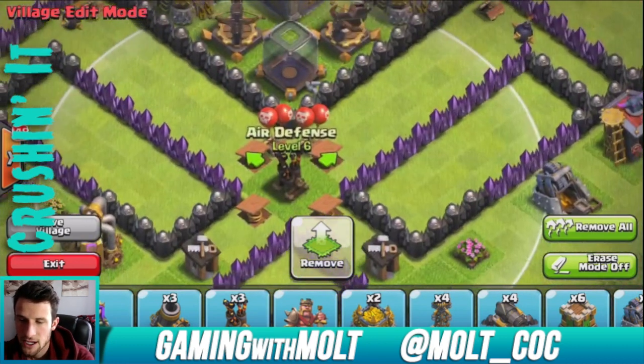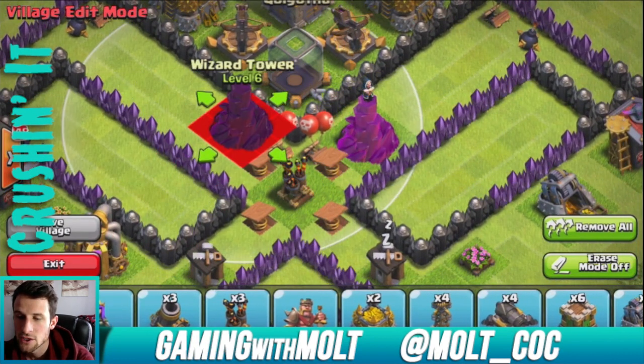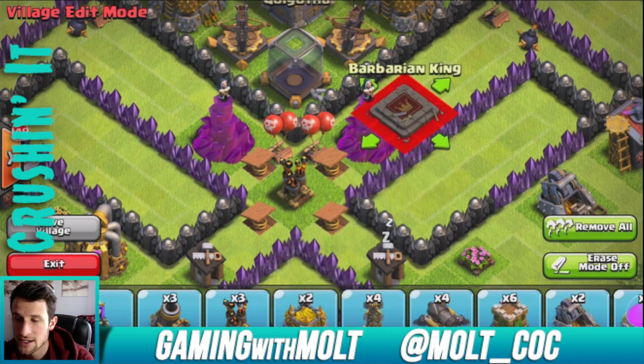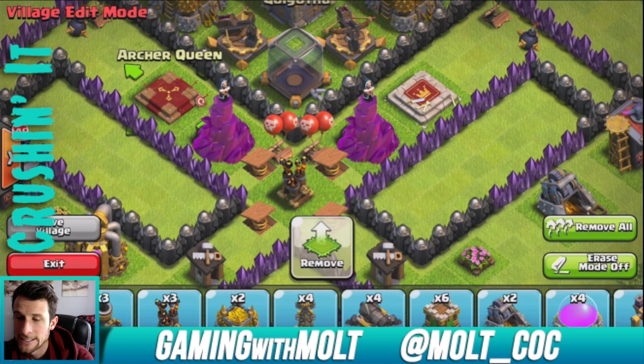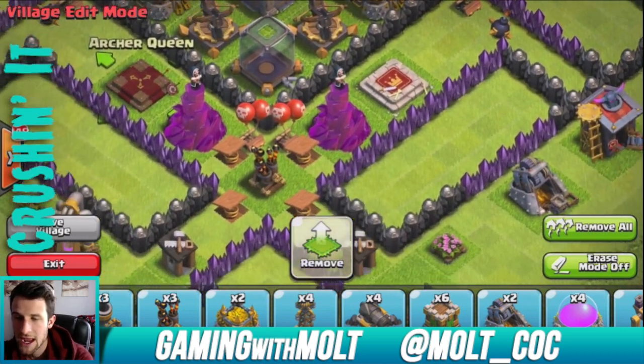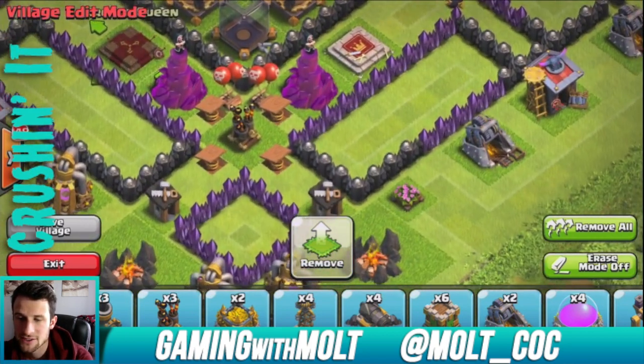Air defense right here with a whole bunch of traps around it. I haven't been attacked by too many air attacks lately, so you will notice that my air defenses are going to be a little bit more exposed in this design — but I'm fine with that. If I have to switch things up I will, but I really like the layout of this base. So we're going to put our wizard towers right there to help this little entrance out.